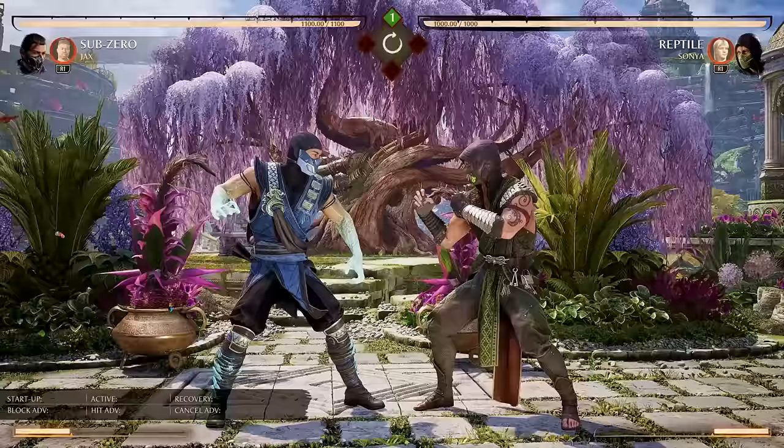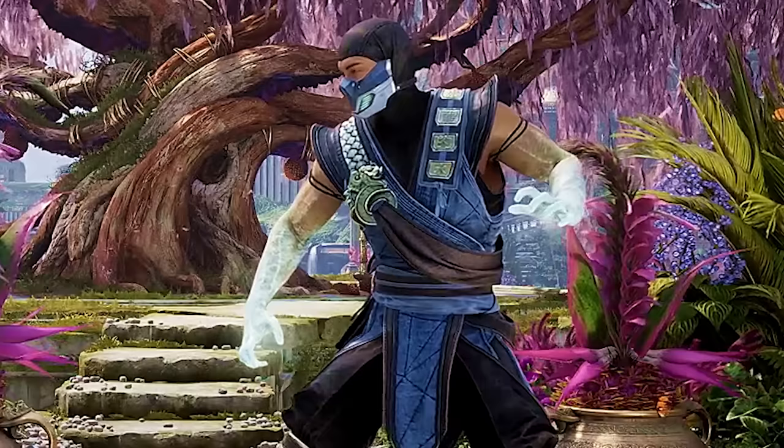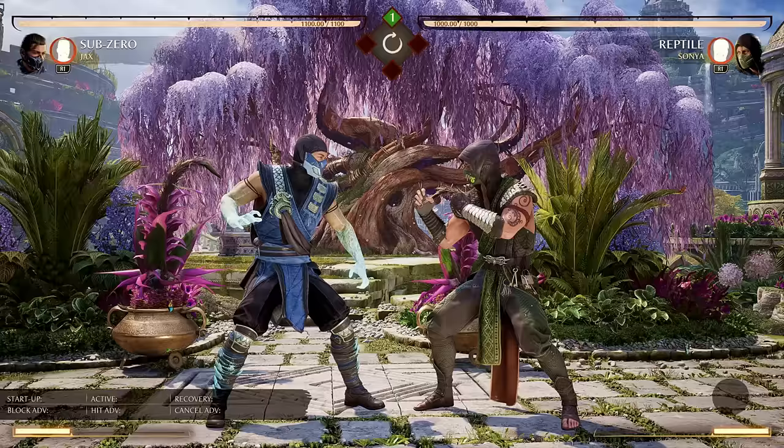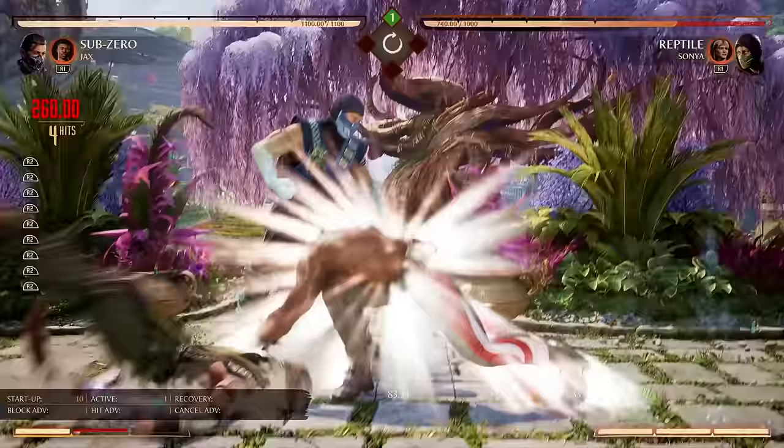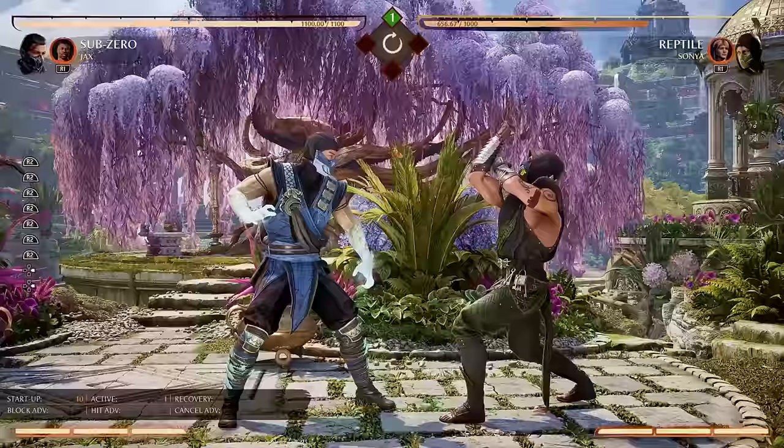Jax can actually meter burn his throw to get even more damage — look at that, 26% for a throw! But things get even better, because Jax can actually spend two bars on his throw if you want to. And what's the damage? Almost 35%. That's a full combo's worth of damage from a throw.